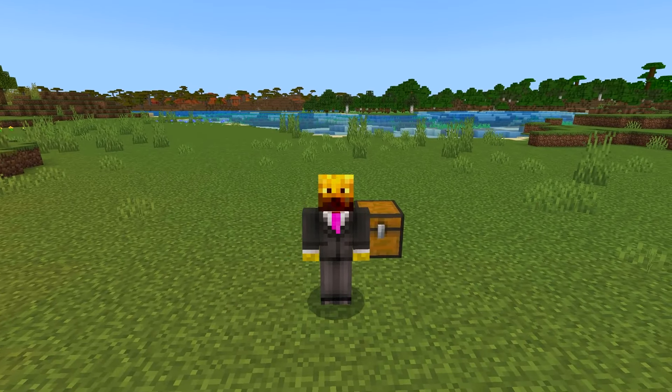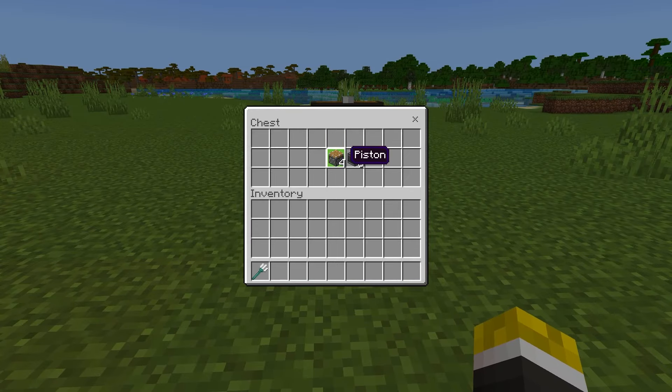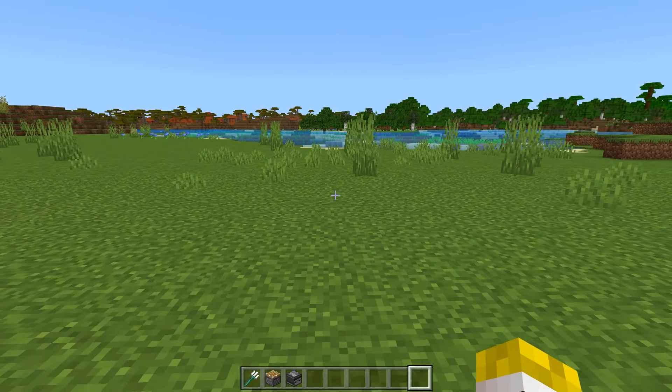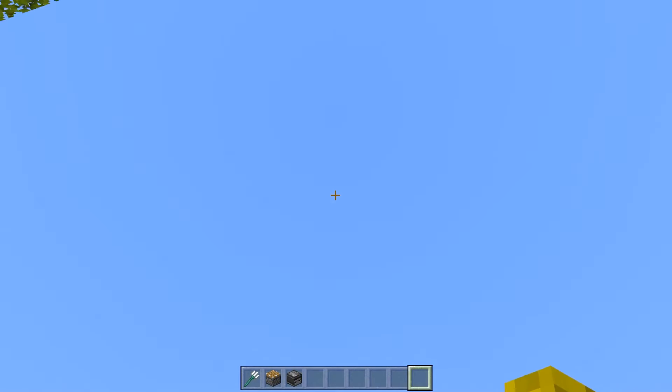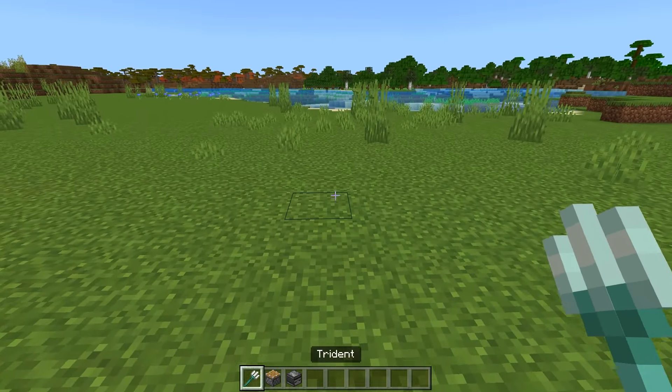This Trident Killer is extremely simple to make and is super cheap. All you need to build it is one Trident, four Pistons, and eight Observers. Once you've collected your materials, find the area where you want to build the Trident Killer — normally at the bottom of the killing chamber of your farm. For example, if it's Zombies, they'll fall down into the Trident Killer and automatically be killed.